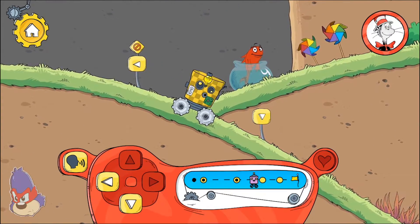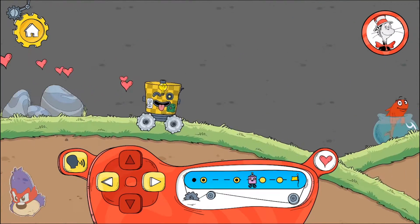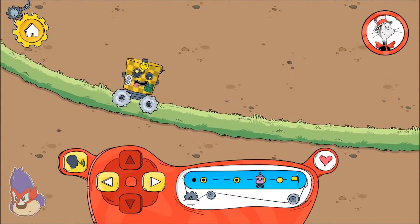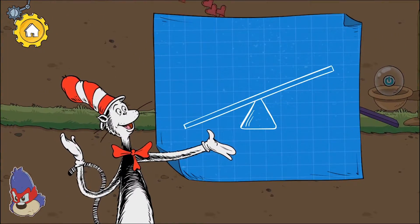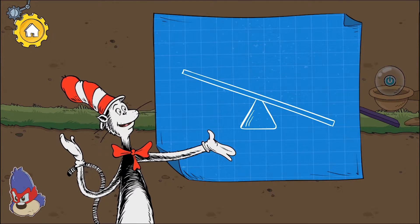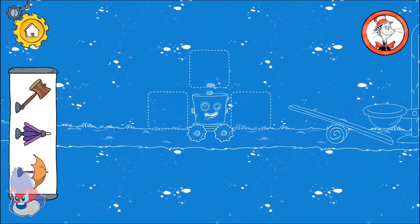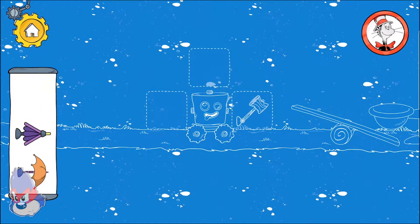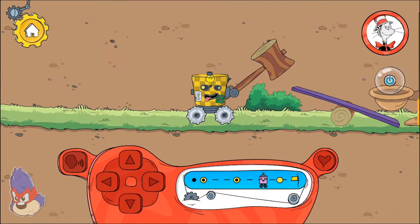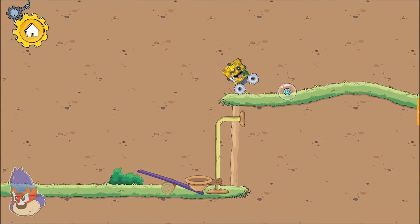Hmm! Which way should we go? I wonder what is down! A seesaw is a kind of lever! When one side of a seesaw moves down, the other side moves up! Hmm! Another problem! When one side of the lever is pushed down, the other side gets pushed up!